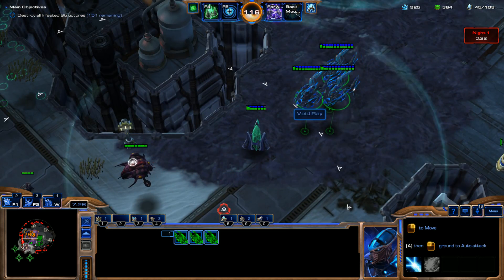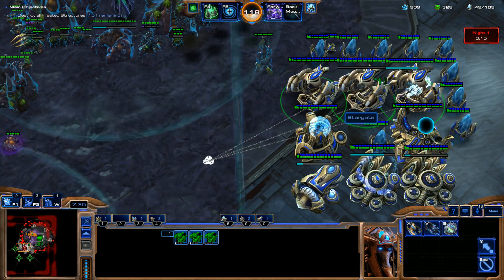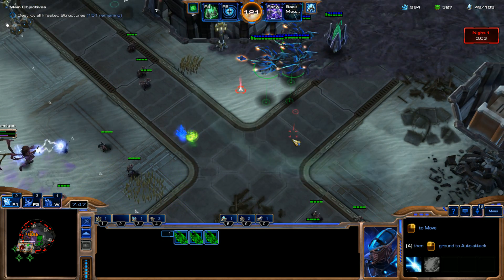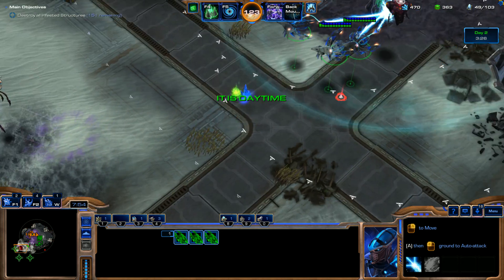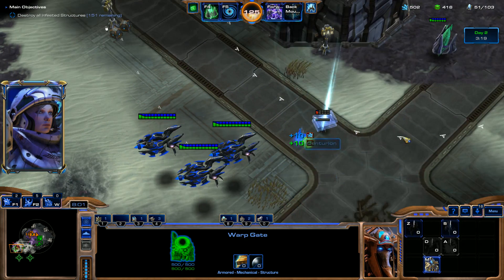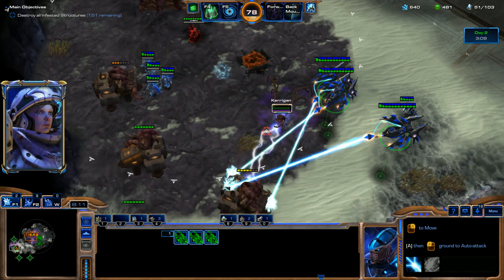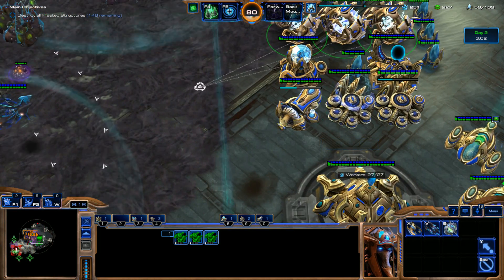We can go ahead and help Kerrigan out here with these Void Rays that we've got. Just keep on pumping out some more Void Rays. Kerrigan's doing a real good job out here for us — that's awesome. It's daytime, time to do some work. I'll get one Centurion out here just to gather some of these minerals, and I'm going to deploy our Shadow Guard to help do some more damage. Keep on pumping out these Void Rays while we're at it.